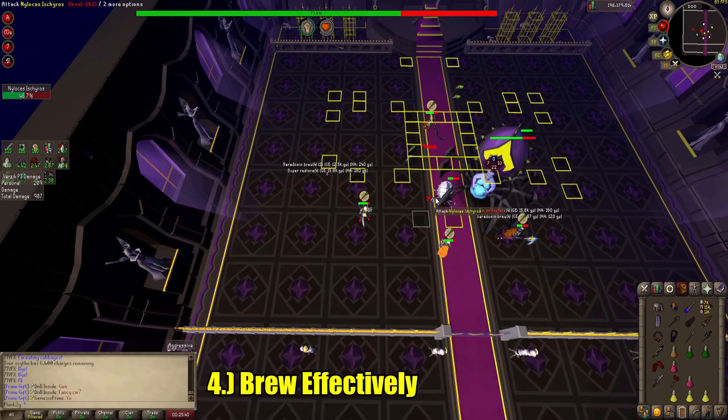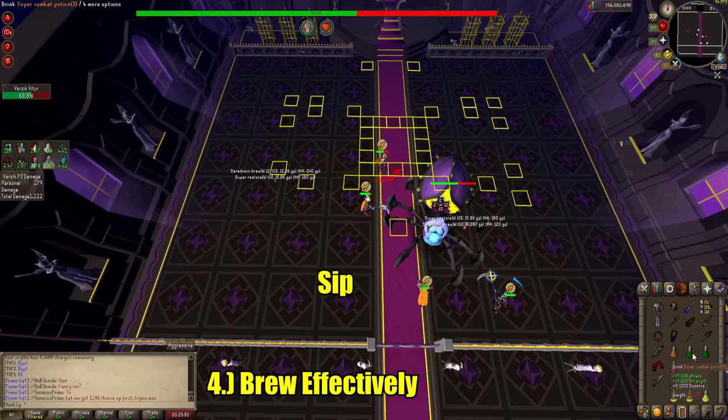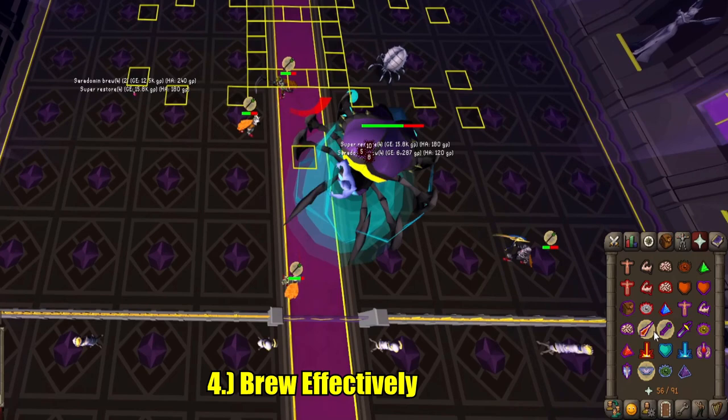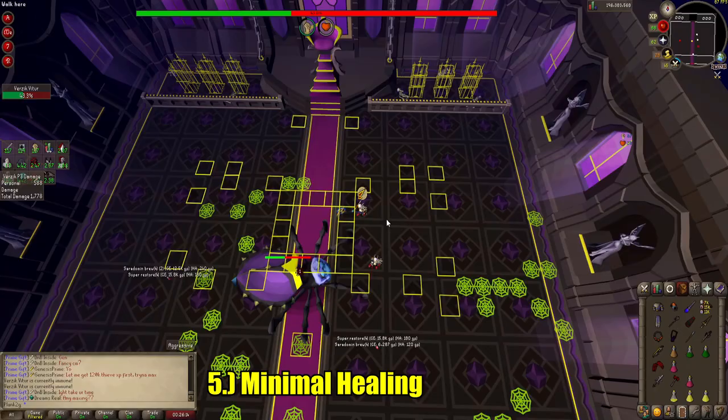Brewing effectively is something that most people learn while they're in the Theater of Blood. It's a simple strategy: attack, sip a brew, attack, sip a brew, attack, restore, attack, reboost your stats — doing the sip-potion-attack method. In a standard brewing sequence, you weave in an extra 4 attacks. Although your stats are at 50, this is much better than not attacking at all. Sometimes those extra 4 attacks could be the difference between getting a KC and not.